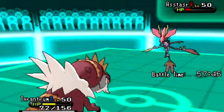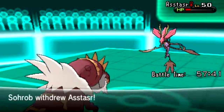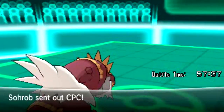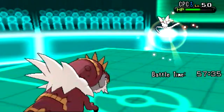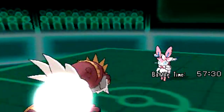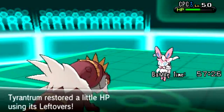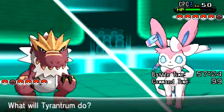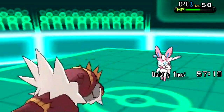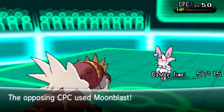Knowing him, he'd pretty much make a switch — and I think he made a pretty smart switch too. He switches for CPC, aka Sylveon. I go for the Dragon Claw, and it doesn't work, so I had to come up with a different weapon. Even though my Tyrantrum has high attack EVs, it ain't gonna do much against a Sylveon. I go for the Earthquake, wondering if it's gonna kill it — it doesn't really kill it.